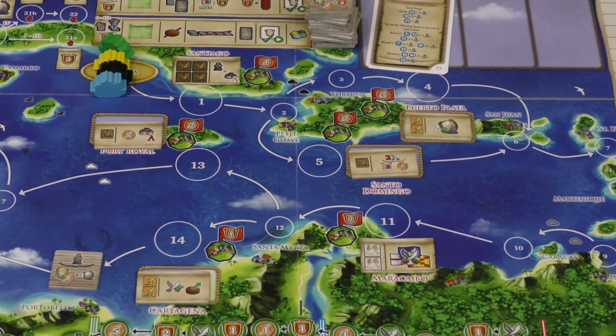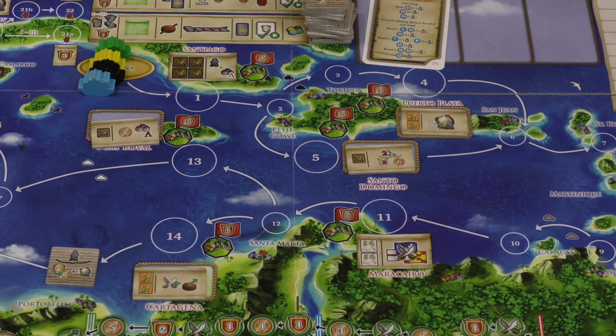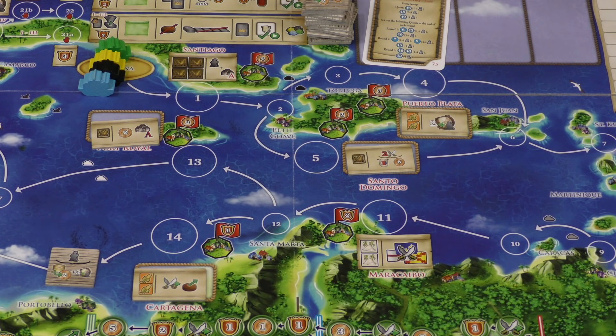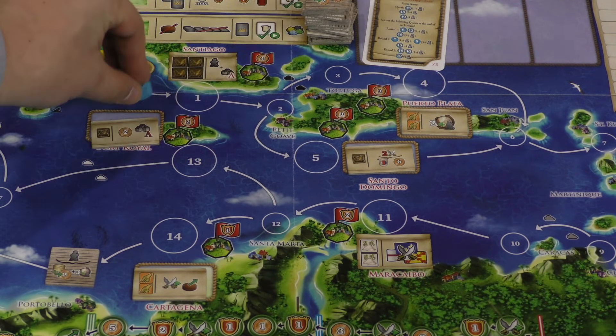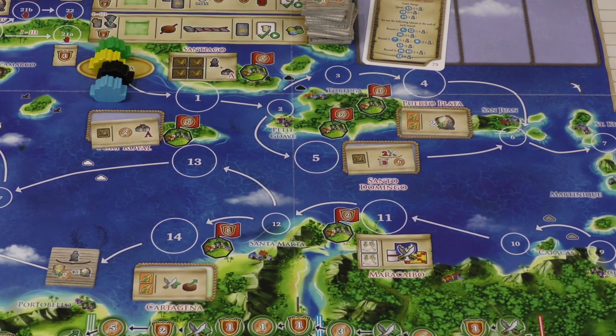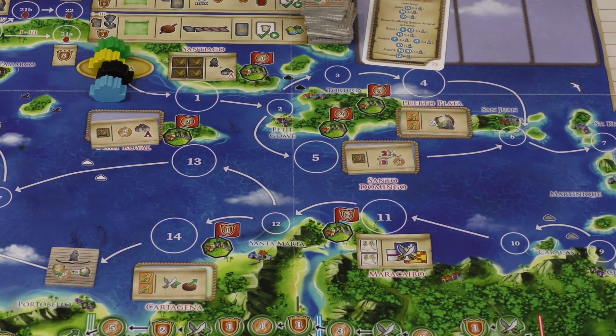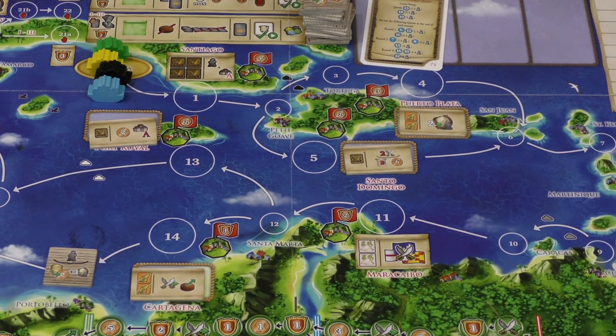On your turn in this game, you're going to be moving your ship. At the beginning of each round, ships all start in Havana, and you can move your ship from one to seven spaces. So maybe the blue player wants to move four spaces — one, two, three, four. You can follow the arrows, and sometimes there's a split. Once you're done moving, you can go to a spot where there's another ship, and you will take the action of the place you've gone to.